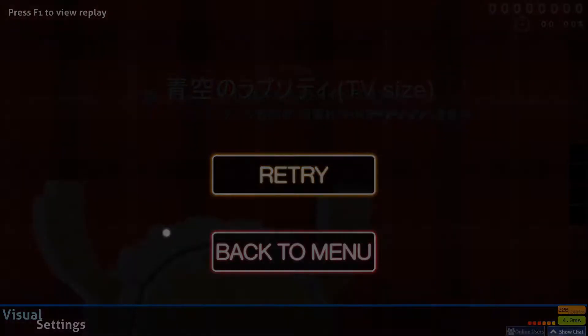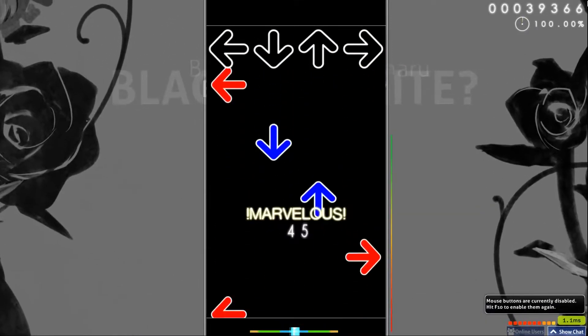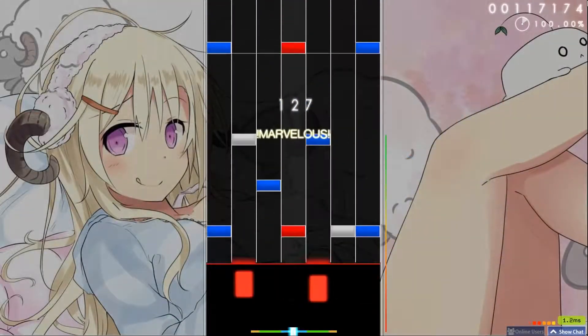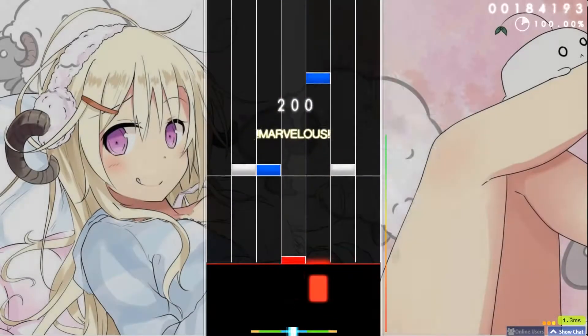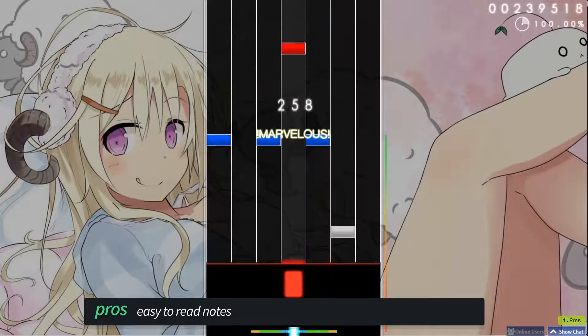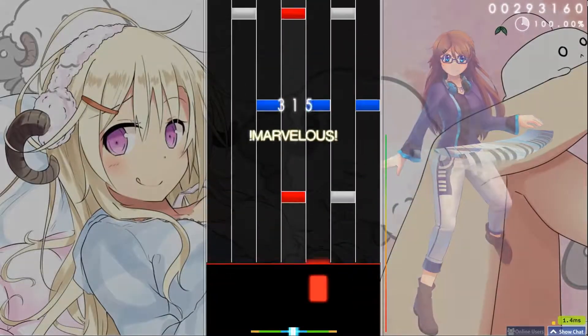Next up is Mania gameplay. With 4K maps, it gives us a nice DDR aesthetic and the notes flow from the bottom to the top. With 7K maps, the neon theme comes back, using blue for the ring finger and pointer finger, white for the middle finger, and red for the space bar. I found it much simpler to read 7K maps with this skin than 4K maps, probably because I'm not used to reading notes going up.